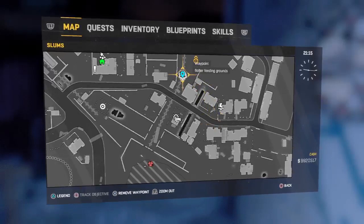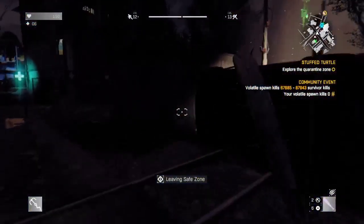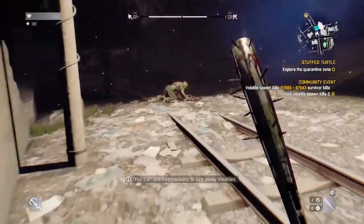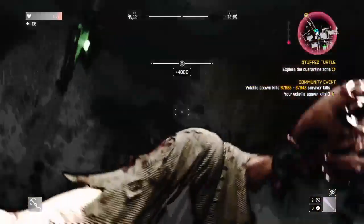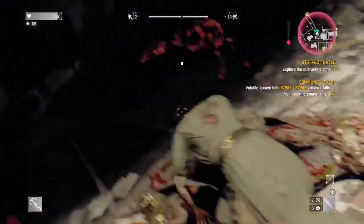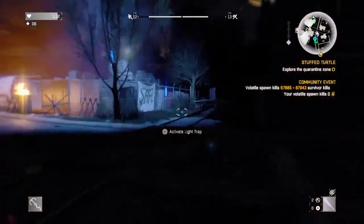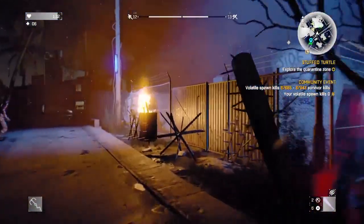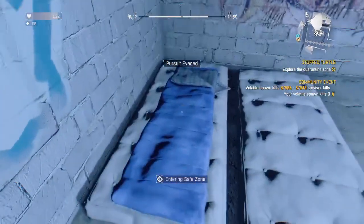You've got to be stealthy so you can't be detected or they'll just run away and they're impossible to catch. Jump over this fence and then just walk. A zombie might chase you but if they do, I can't help that. Just hit it from behind and then search the body. Quickly run back to the base and sleep because you do not want to stay out at night — it is the deadliest thing. Just go back to sleep and I'll be back when it's morning.